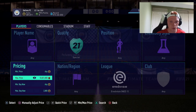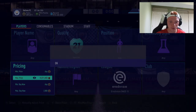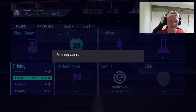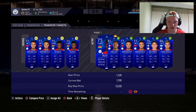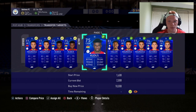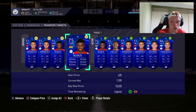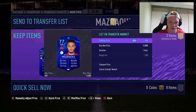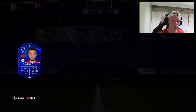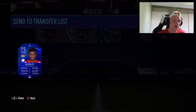After going through and bidding on all those cards, while waiting for them to expire I'll do some sniping so I'm not wasting time, or I'll switch to a different method — whatever you prefer. Now let's look at some cards I won before the video. I got three of them for 1700 and this Kudos guy for 1300, which is very nice. This right back goes for that minimum 2300 price, and I think this midfielder does too. The more you do this method, the more you'll know the prices and everything goes a bit quicker.